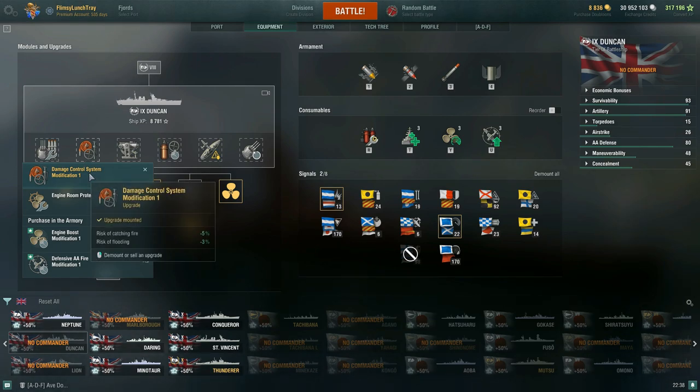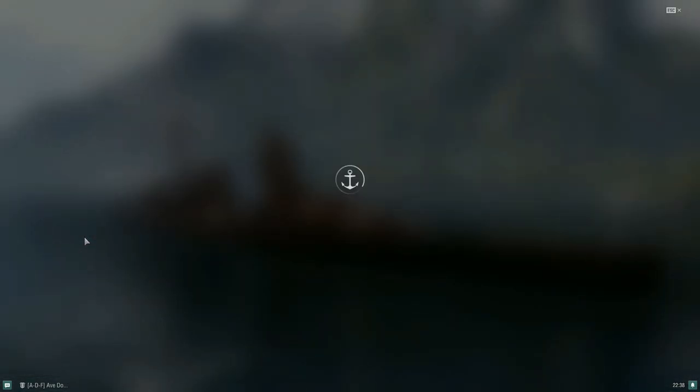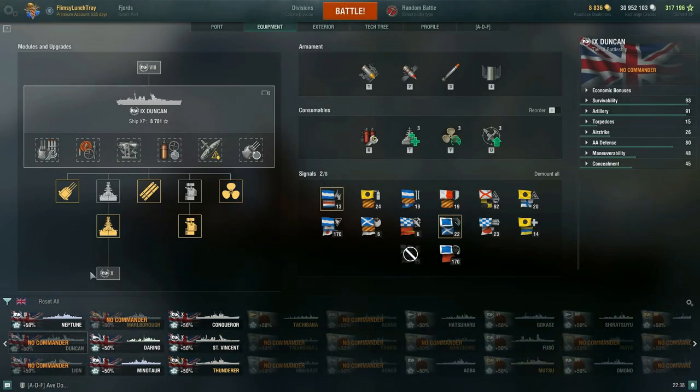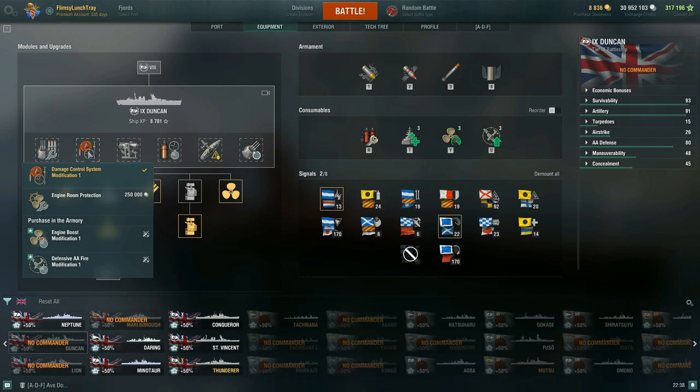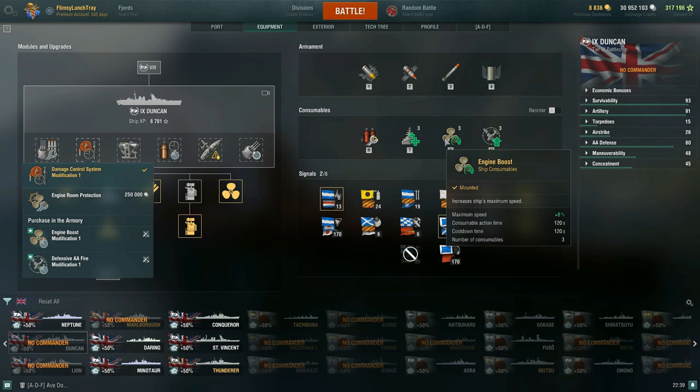In slot 2, I have Damage Control System Modification 1, which reduces fire risk by -5% and flooding risk by -3%. However, if you have the coal, I'd recommend Engine Boost Modification 1 — it's 17,000 coal, or 12,750 with a coupon. This extends your engine boost consumable action time by +30%. Right now the engine boost is a 2-minute action time; with this modification it goes up to roughly 150 seconds.